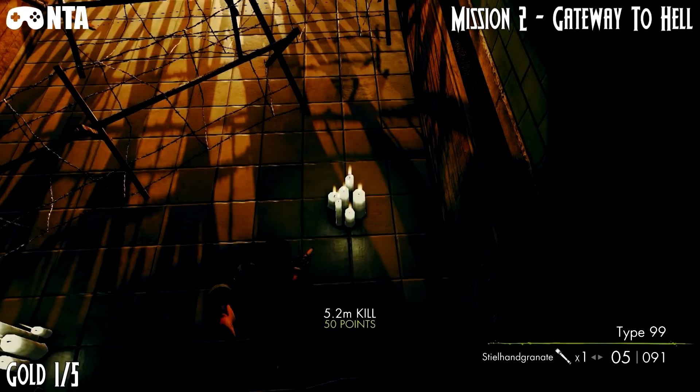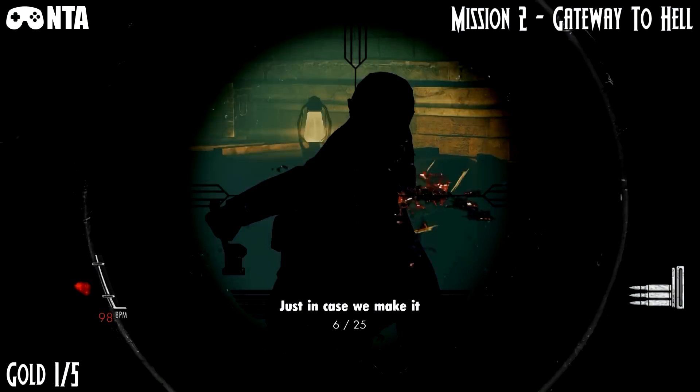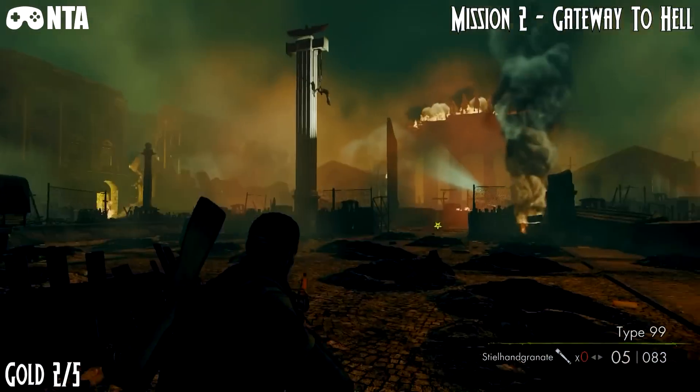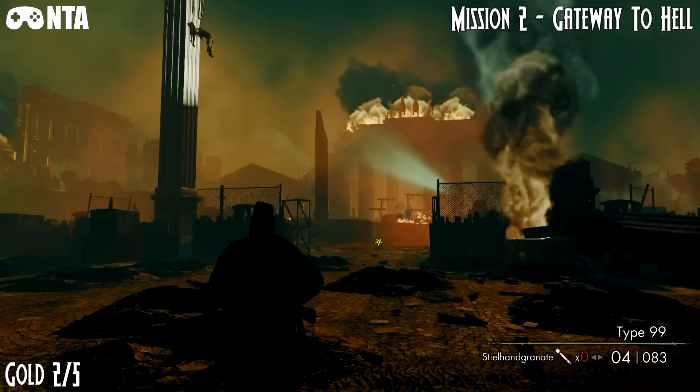After all that effort, pick up your gold number 1. Now for gold number 2: once you leave the underground, you'll be right here. You'll see a zombie hanging from a big massive pillar.